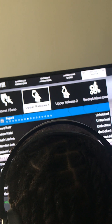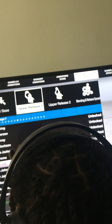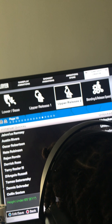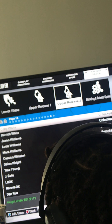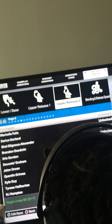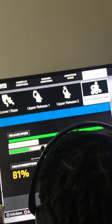Then we're going to go up to upper release, and that would be Oscar Robertson. Find Oscar Robertson. Then for jumper 2 I'm going to go to Damian. You're going to turn that release speed all the way up, and then you're going to turn the blend to 70/30.